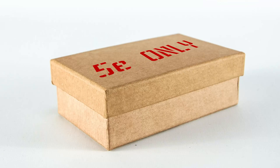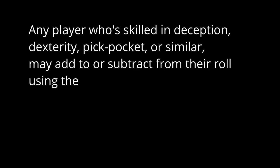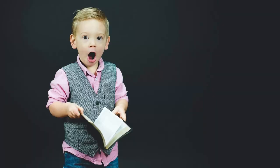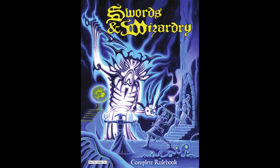By tying your minigame to D&D 5th edition, you're actually limiting your potential audience. Sure, most game masters can translate the code from one system to another, but why introduce that dependency when it's not required? Here's a second draft that's essentially universal: The game master rolls a D6. Each player rolls a D20 and adds the result to the GM's roll. Any player who's skilled in deception, dexterity, pickpocketing, or similar may add to or subtract from their roll using the relevant skill or stat bonus. The player closest to, but not over, 21 wins. That's pretty generic — fully compatible with D&D 5th edition, just by chance, but also with Pathfinder 1, Project Black Flag, Pathfinder 2, 13th Age, Swords and Wizardry, and a lot more.